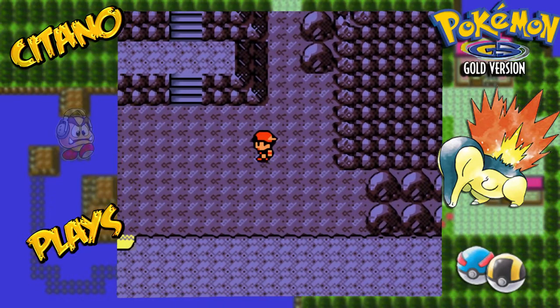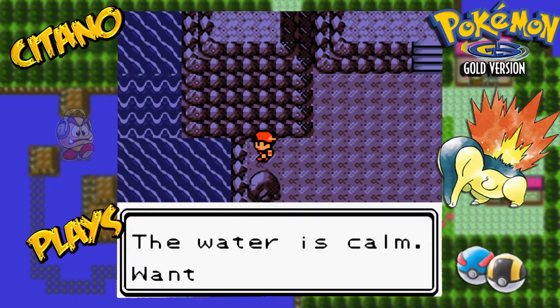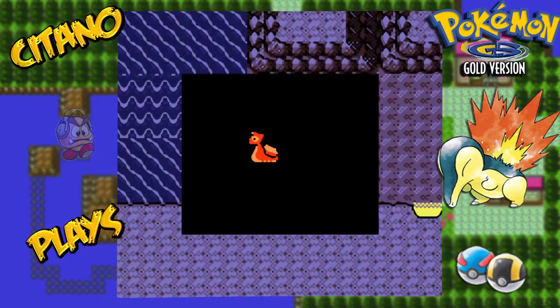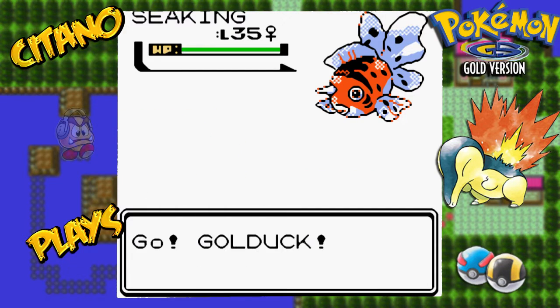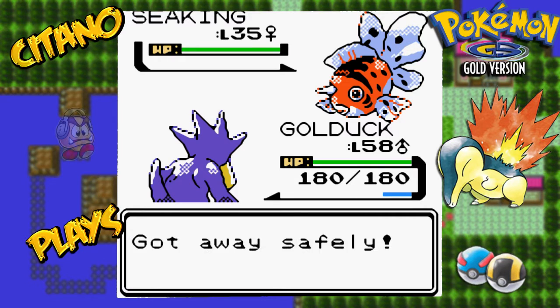In here there are stairs, but we're not going to go there yet. Let's go and surf — to collect all the items here you need Surf, Flash, and Waterfall. A Seel appears, level 35 — pretty decent level. No catching Seel right now. Let's go use the Waterfall so we can go up here.